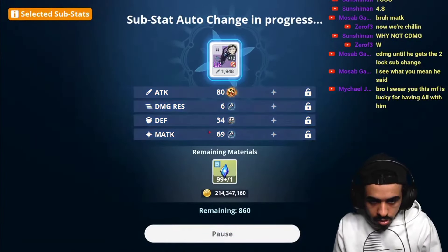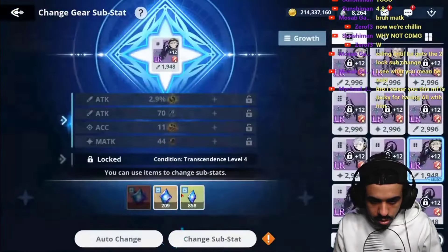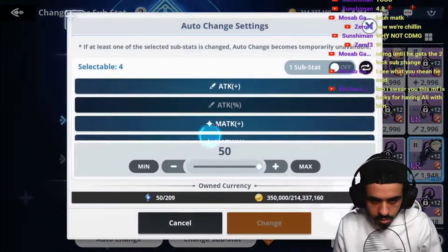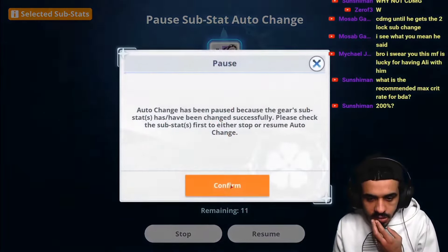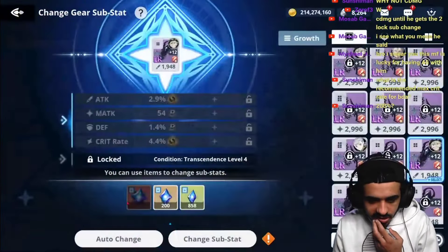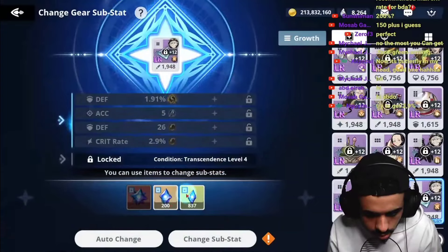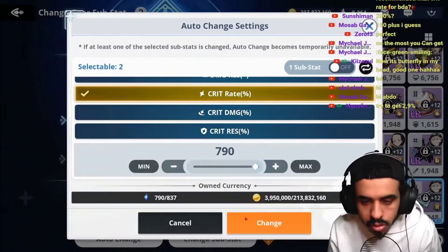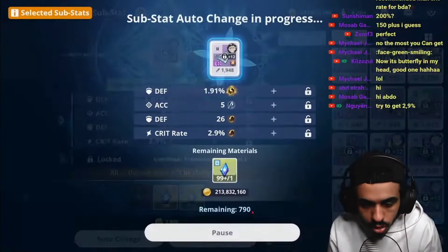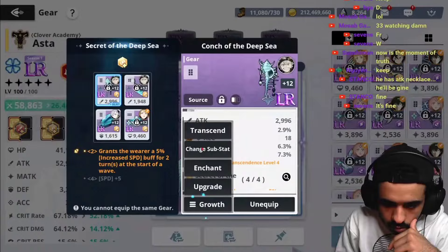Yes, because if your BDA doesn't crit you don't one-shot. That's 2.9 — that's nice, that's really good. You don't want any defensive stats on BDA — no defense, no HP on BDA. You want him to deal as much damage as possible so he's in desperate. The least defense the better, and HP comes with the transcendence. Alright.